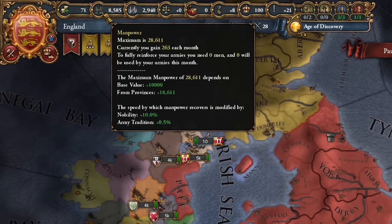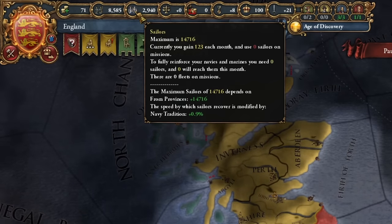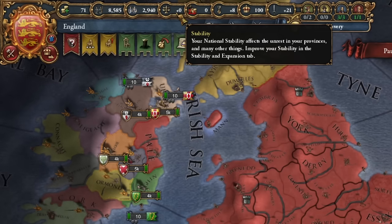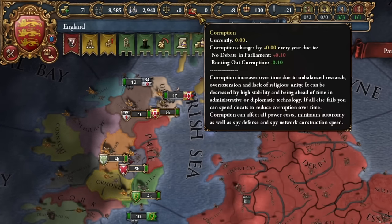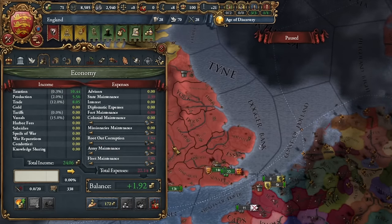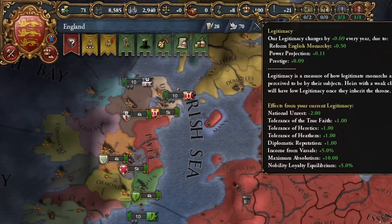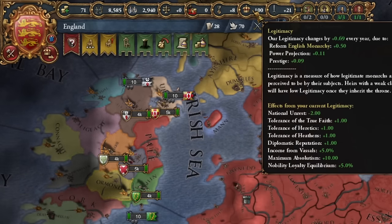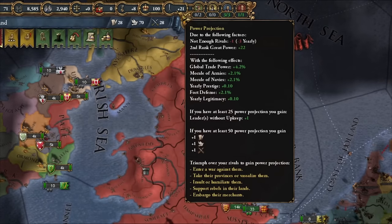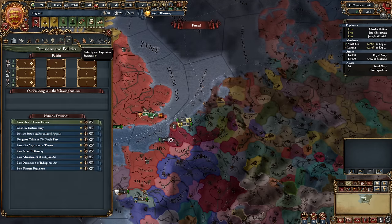Manpower represents the manpower you can convert into additional troops or replenish losses in your army. Sailors work on the same concept but for your navy. Stability indicates the societal peace in your country, with values ranging from 0 to 3, preferring 1. Corruption is initially not a big concern — the less the better. Prestige provides various benefits, acquired mainly through battles and random events. Ruler legitimacy determines your right to rule — the higher the better, aim for above 50. Power projection is explained in the tooltip info windows. Most detailed information can be found there, but I'll elaborate further during gameplay.